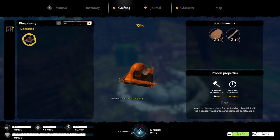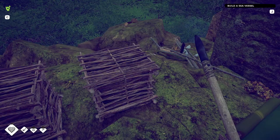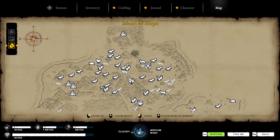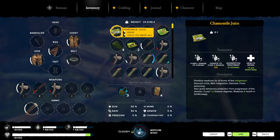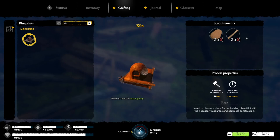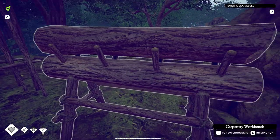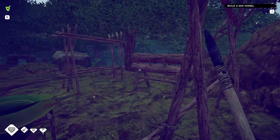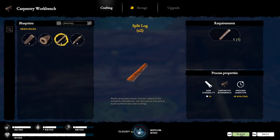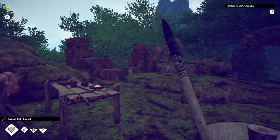Let's find the kiln recipe — there it is. We need two pieces of clay and two split logs. Do we have two pieces of clay? I think we brought some back and there's still some on the map over yonder. Let's make the split logs first — I'll head to the clay in the morning. I grab the stone saw, split the logs, and now with two split logs we can build the kiln.